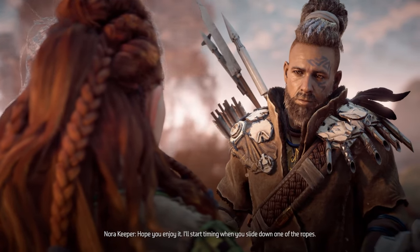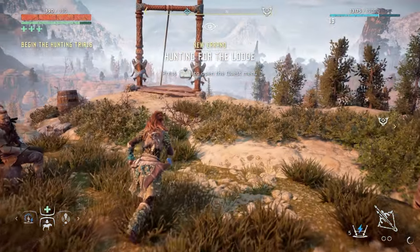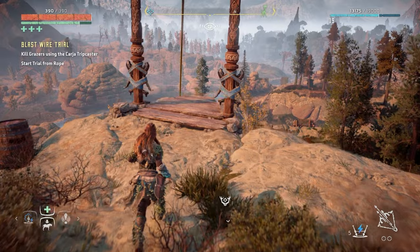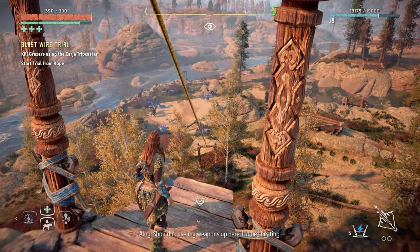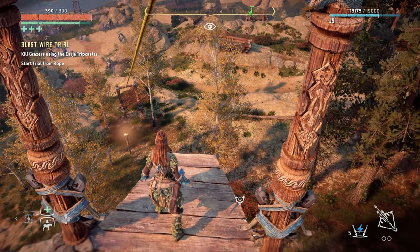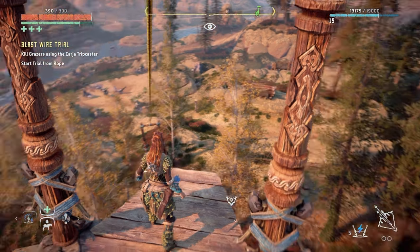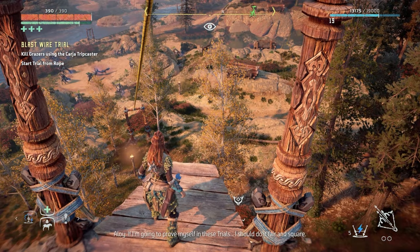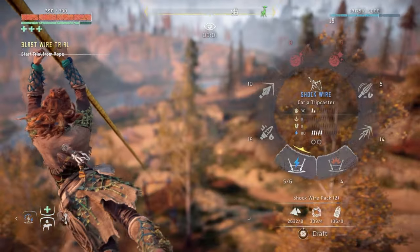Okay, blast wire trial — it's down here, right? Oh, there's the grazers, there's a ton of them. I'm not trying to use weapons yet, Aloy — I'm just having a look at what's happening here. What should I do? Shall I put some blast wires there? I've got to drive the machines. Do you know what, guys? Let's just go down there. Let's just see what happens.